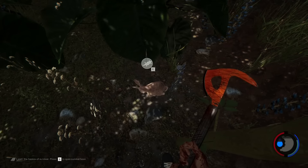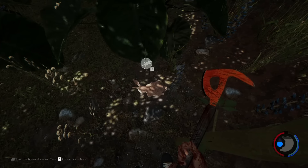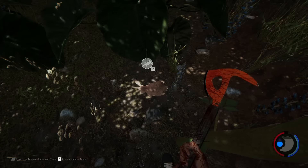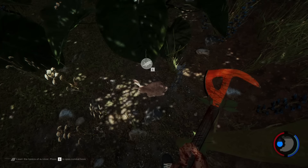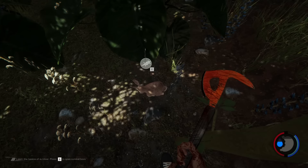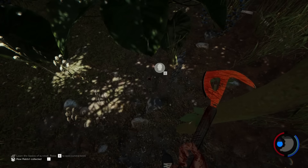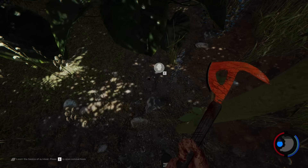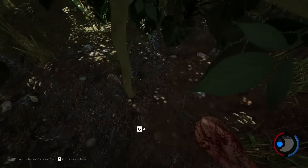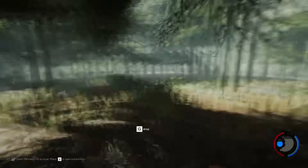A lot of this update has to do with decorations — getting better apparel, making your base cooler, giving yourself more style. The first thing they added: now if you kill a bunny and pick it up, you get rabbit fur, its meat, and you also get a head. As you can see, I picked up a little rabbit head. It's kind of buggy in the way you actually pick it up.